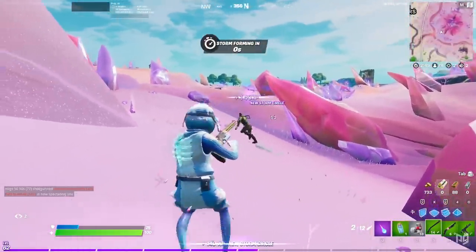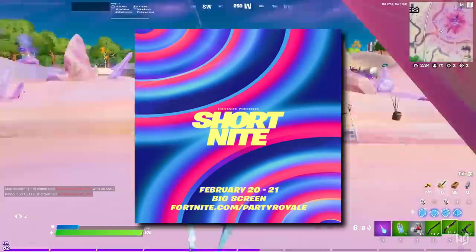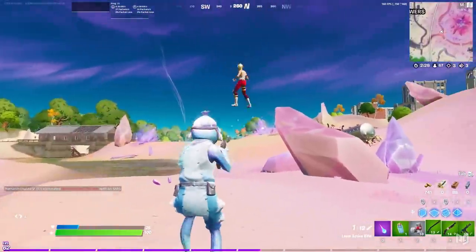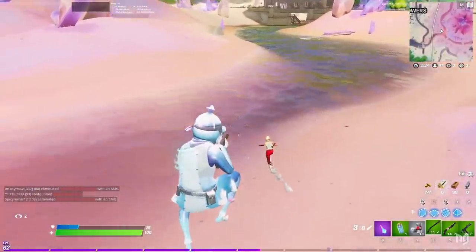As well as the cosmetic leaks, a new big screen Party Royale event has been uncovered. On February 20th and 21st, the Short Night event will be happening on the Party Royale island. Could we finally be getting some more animated Fortnite shorts? I hope so — those things are cool.